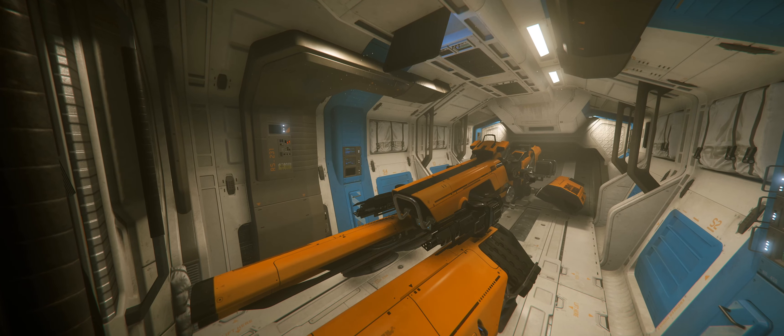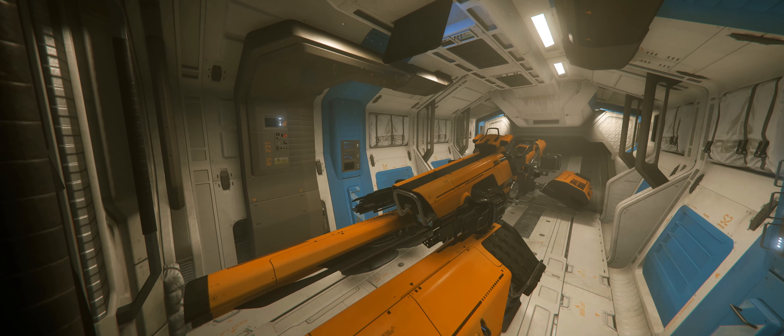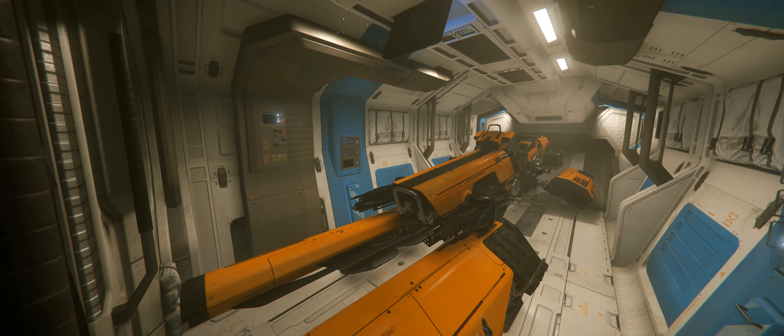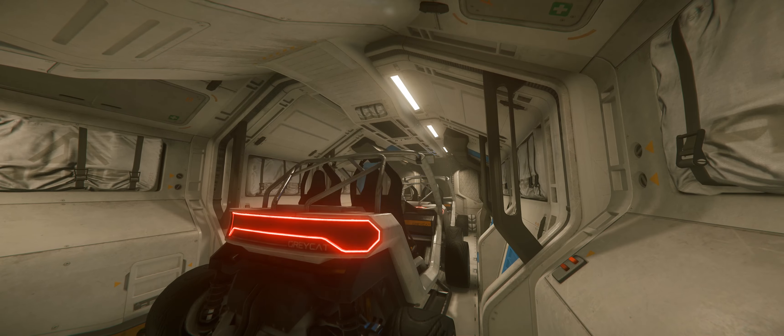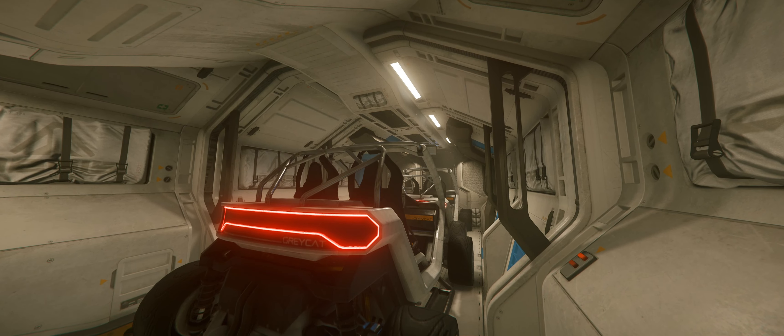This cargo bay is also just big enough for you to be able to transport some of the smaller vehicles, like for instance any of the grav bikes, including a Nox, a Dragonfly, the X-1, and a Pulse. You can also carry several of the small ground vehicles like the STV, a Ranger, or several PTVs.